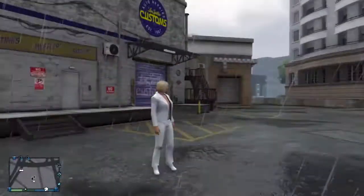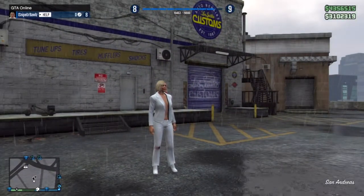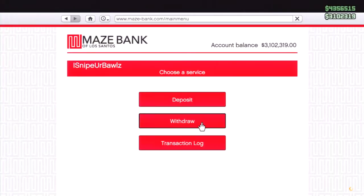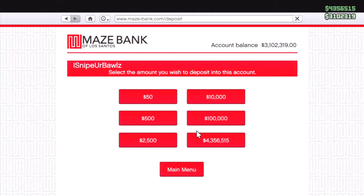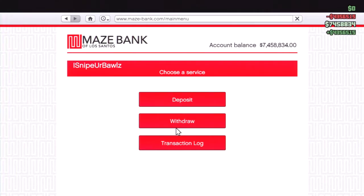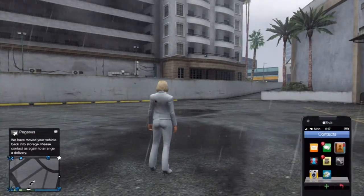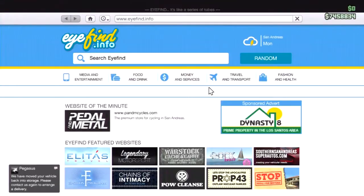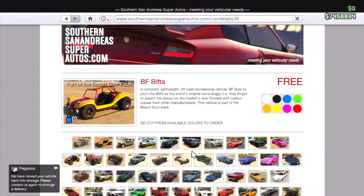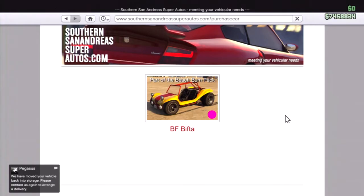This car isn't upgraded because I'm on a secondary character — just in case I get banned. I'm going to put the money in the bank. That's the glitch. To repeat it, I buy a random car — the Bifta — and it fills the spot where the Karen Rebel was.